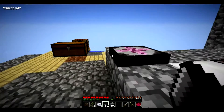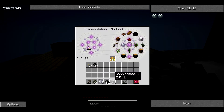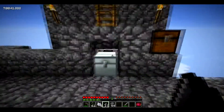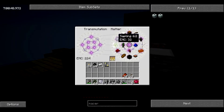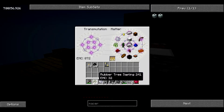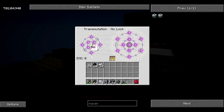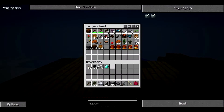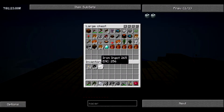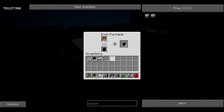Iron is somewhat of a necessity in this map. In this style of skyblock with industrial mods, there's a lot of rubber and iron usage. You don't always have a bunch of iron, so I need a bunch of it. It's actually more useful to have iron than a diamond sometimes — it's insane how much you use it. I only have about nine pieces of iron — that's not good.